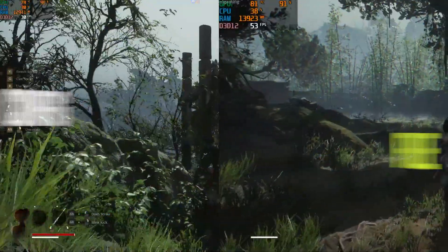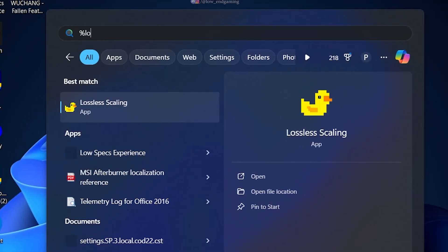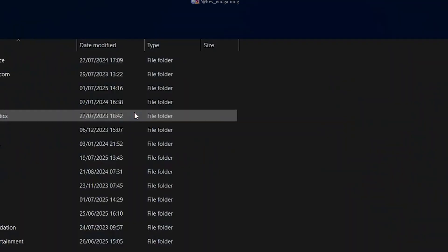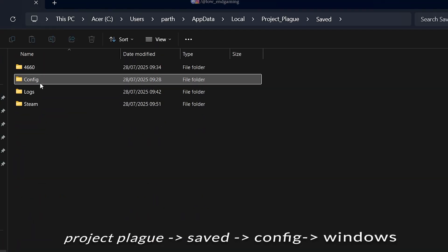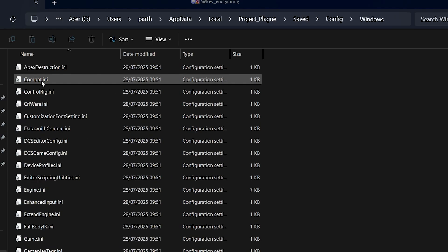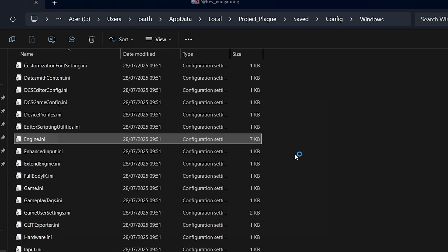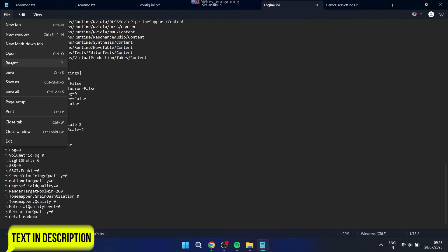Next, we are diving into the game's config files for a serious performance boost. Search for %LocalAppData% in your file explorer, then navigate to the project folder, Saved, Config. Let's start with the engine.ini file. Scroll to the bottom, paste the optimization code I've linked in the video description, and save the file.